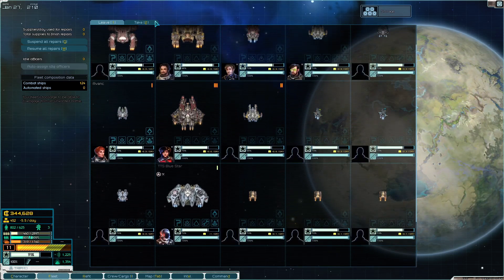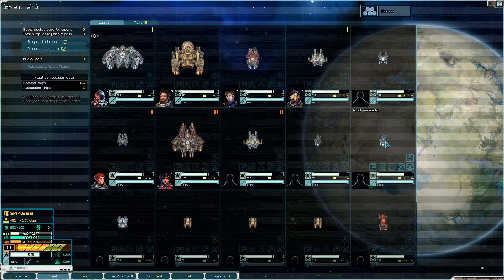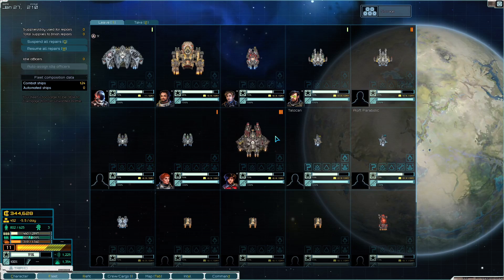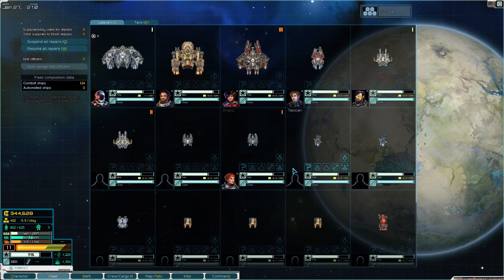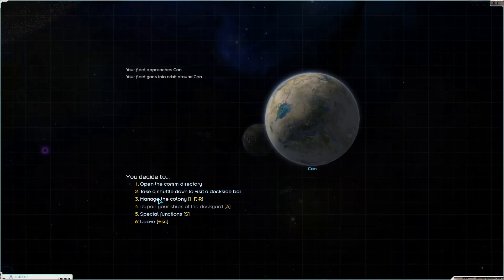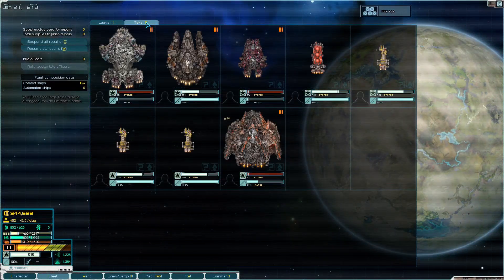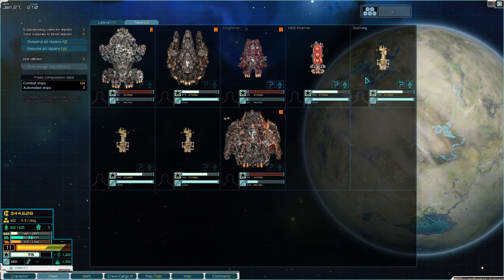We have some ships now - a real fleet! Getting them organized by size with similar ships near each other. Going into storage - taking back our utility ships including the kingfisher.